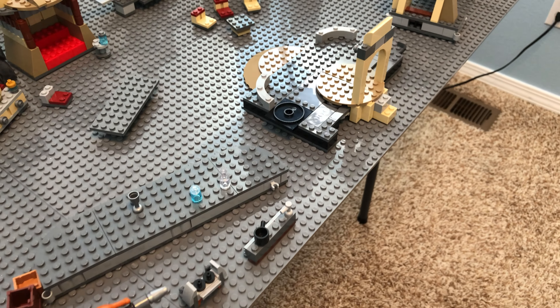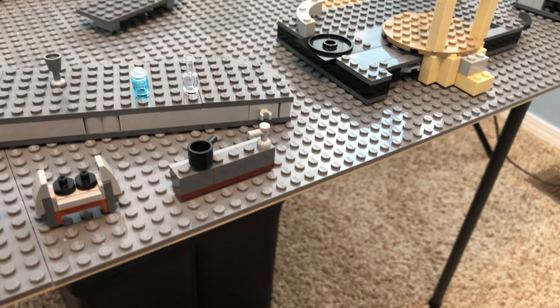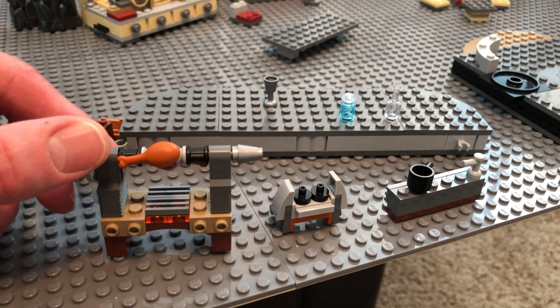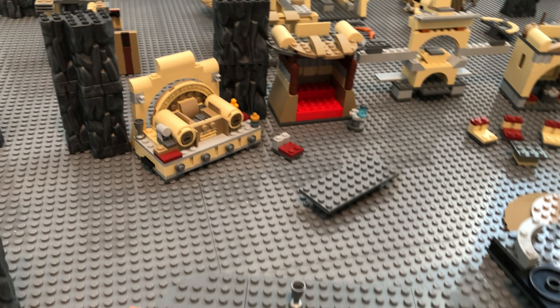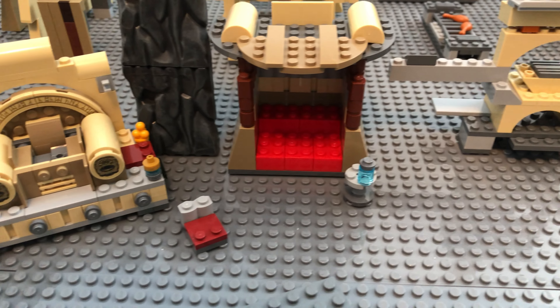This short bar here is the base piece for the piece in the back corner, and next to it are a little sink area and rotisserie from that set. Here we have Boba's actual throne, built as directed, and next to it a little cushy booth.